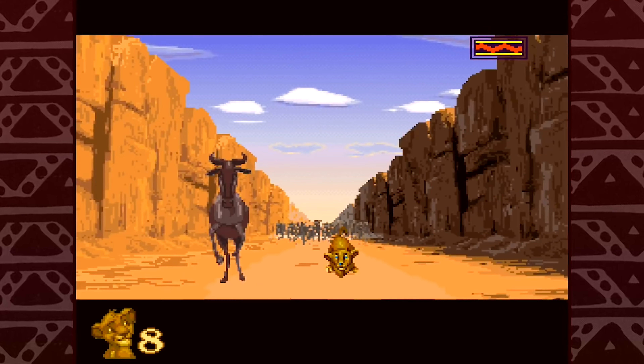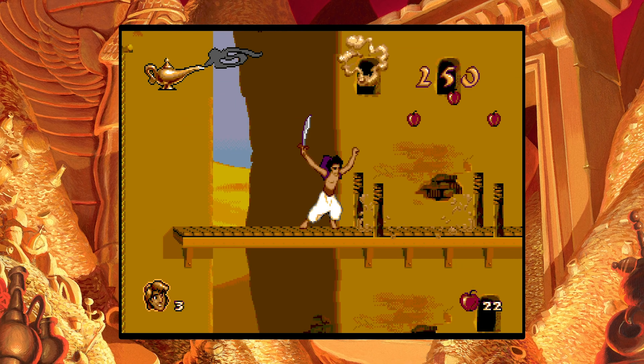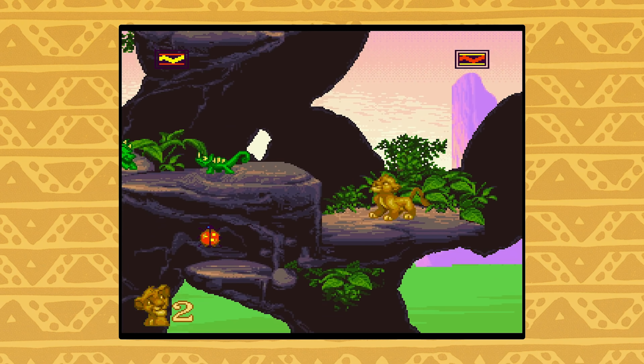This year we've had live action remakes of Aladdin and The Lion King on the big screen. But the remakes you really want in your life are their video game counterparts. Back in the 90s, two of the best ever Disney films were turned into two of their best ever games. And now you can play them on Xbox One.